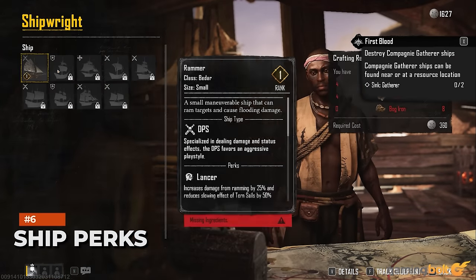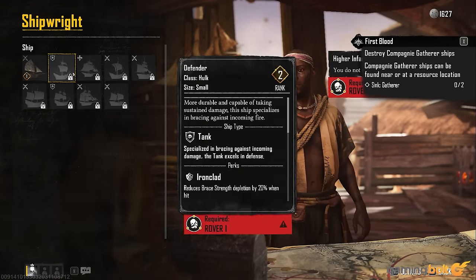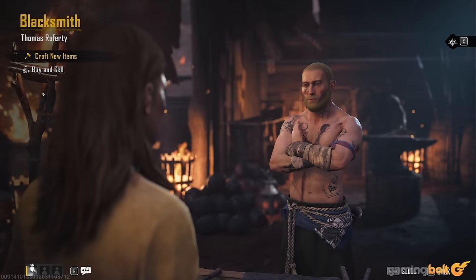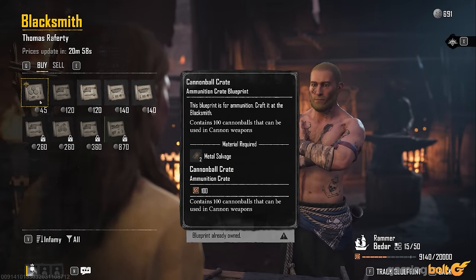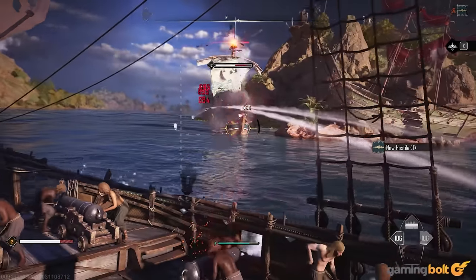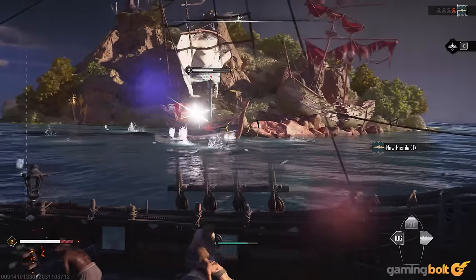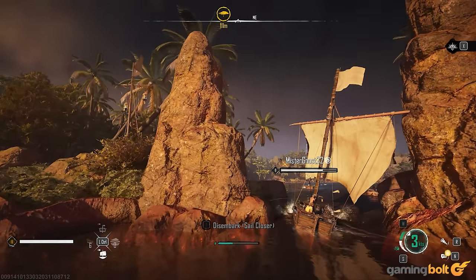Ship Perks. Each ship also has a dedicated perk. For example, the Brigantine is equipped with Bullhorn, which increases damage from ramming and applies the flooded status for damage over time and a slowing effect. Meanwhile, the Padua Kang is about explosions and more damage to structures. Knowing the ideal ship for the job is important, and it can also affect exploration, since smaller ships can sail inland through rivers.